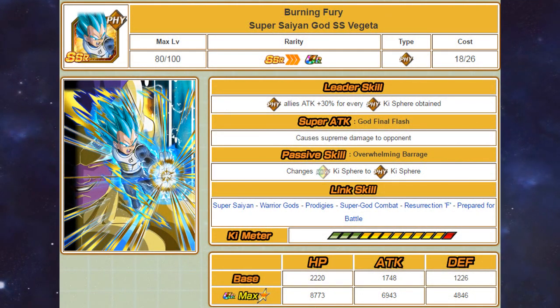Starting with the physical Super Saiyan God Super Saiyan Vegeta, his leader skill gives a 30% attack boost to physical types per physical orb obtained. He causes supreme damage, changes rainbow orbs into physical orbs, and his link skills include Super Saiyan, Warrior Gods, Prodigies, Super God Combat, Resurrection F, and Prepare for Battle.